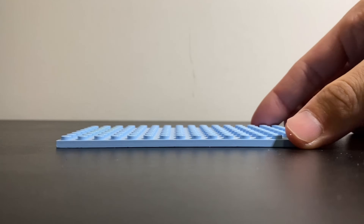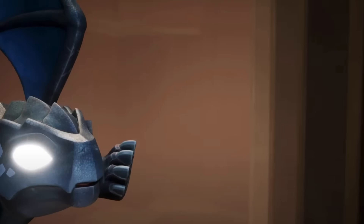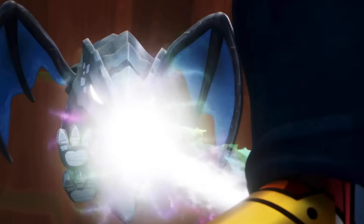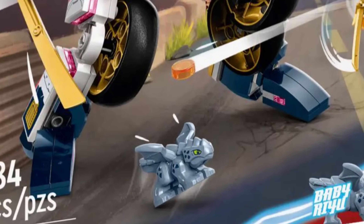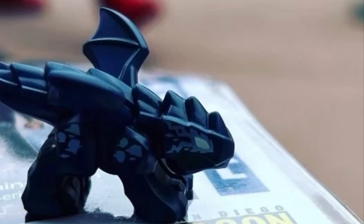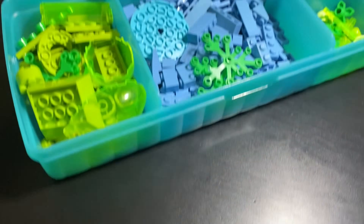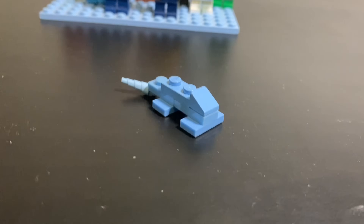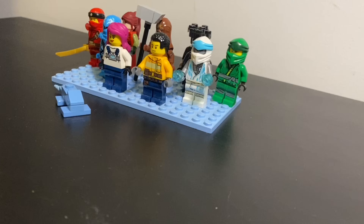I almost forgot one very important character from the lineup and that's Riyu. Riyu is a dragon — he's a baby dragon that they picked up in Episode 1. In the sets, he comes as a special molded piece, and there's actually a very rare dark blue variant from an event earlier this year that's selling for thousands of dollars. But to make Riyu with zero dollars, I'll use these small blue pieces, a wedge for his face, and some jumper plates for his feet. I think I captured his face pretty well.